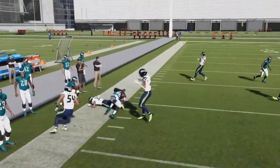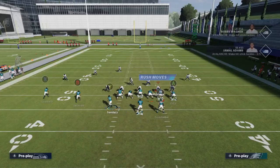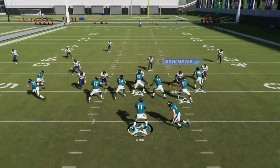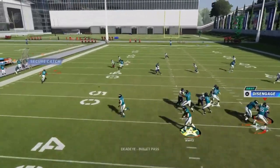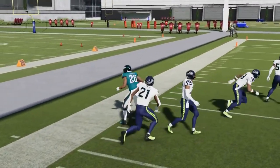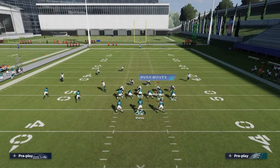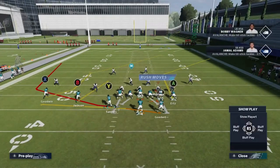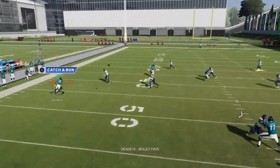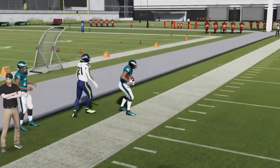Next we got the Heisman Option — you can hold the A button for a good sweeping wide run to the left or pitch it to the right. Next we got the PA Wheel: against Cover 3, motion the running back over and he gets a lot of separation in the flat, mostly because the routes above him pull coverage out. Same effect against Cover 2, but cancel the play action against Cover 2 — it's really fast so you've got to get it out there quicker.